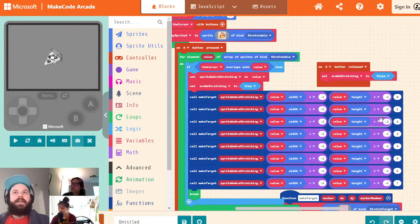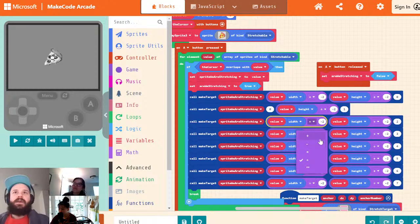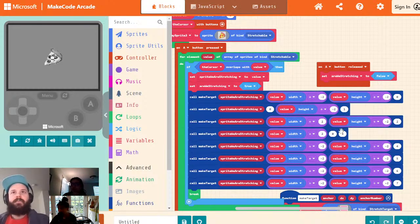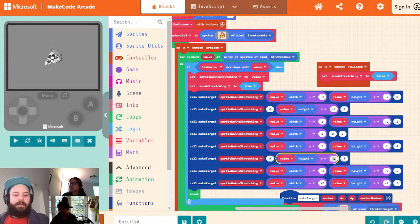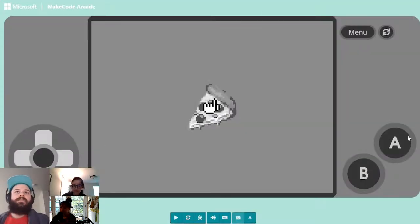We're going to number these: one, two, three, four, five, six, seven. We've got the top left, then middle top (dx zero), then top right (positive x), then middle right (positive x, zero y), bottom right (both positive), middle bottom (zero x, positive y), bottom left, and just left (negative x, zero y).